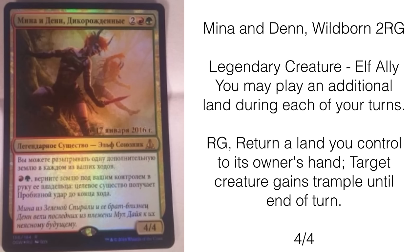We get another very interesting card - it is Minna in den, one of the pre-release promos. It's a wild barn, two red green legendary creature elf allies, so we definitely see allies in the next set if this card is real, which is very important. The ally support seems much stronger. The card lets you play an additional land during each of your turns.